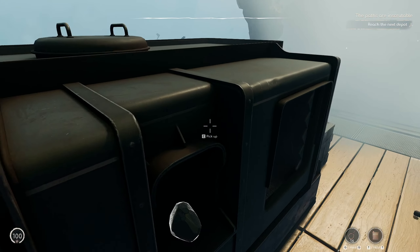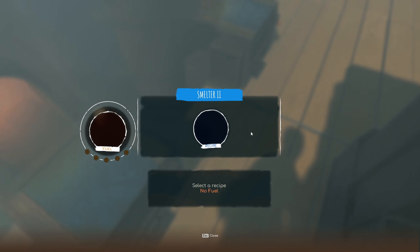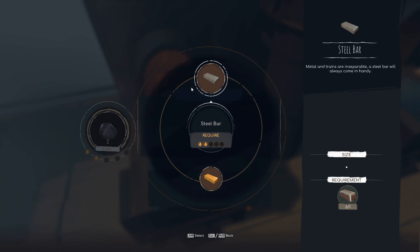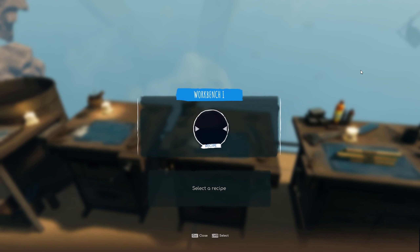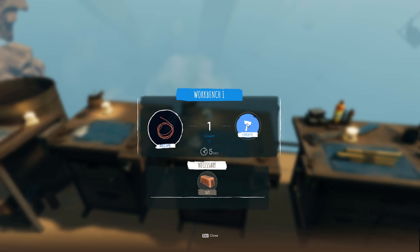Use this one instead. Okay. Did it correctly this time. Make two of them. And then we'll make another two copper pipes. Except we can only make one.